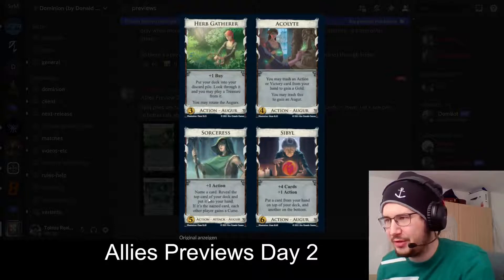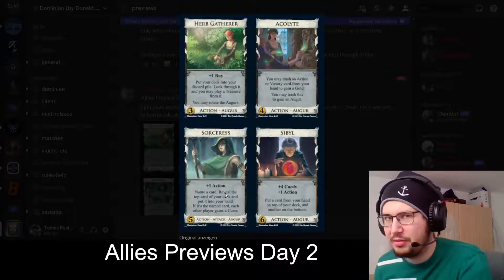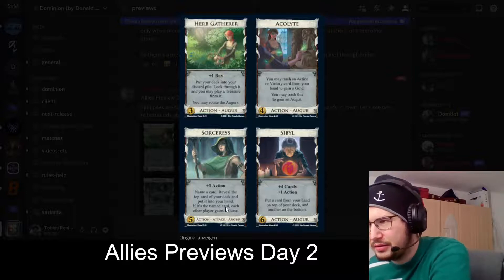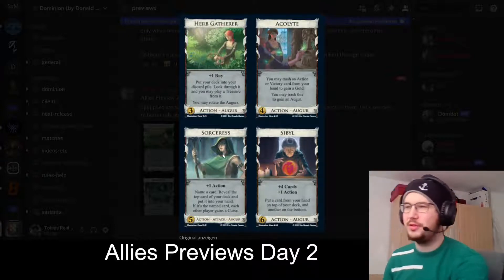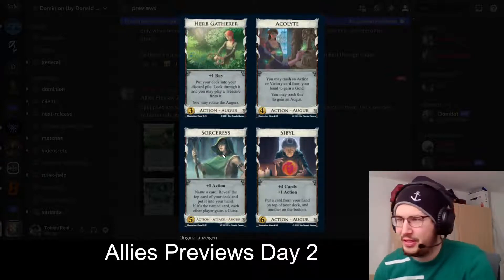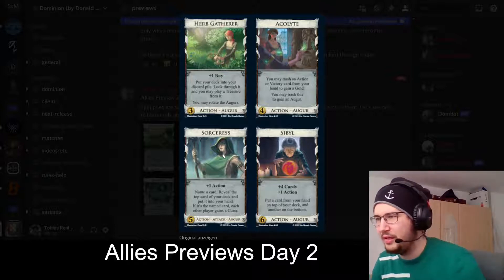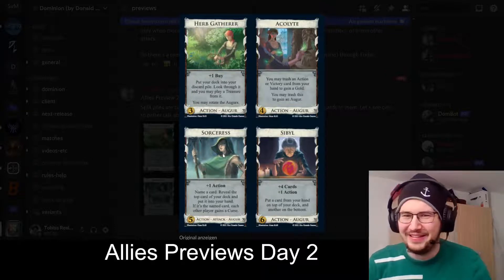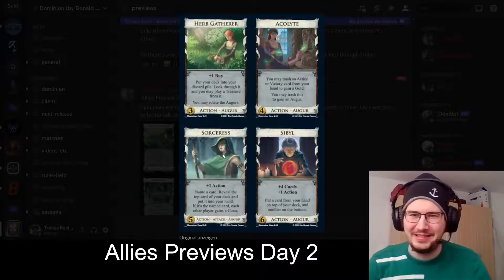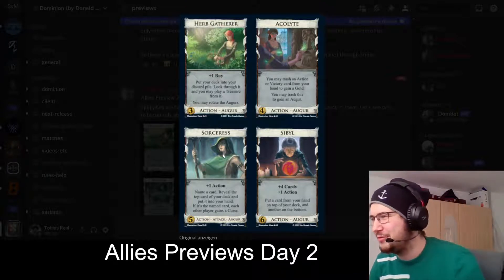Sorceress, five cost, plus one action: name a card, reveal the top card of your deck and put it into your hand. If it's the named card, each other player gains a curse. So you get plus one card, plus one action either way, and if you guessed the card correctly, it's an attack. That's kind of fun — maybe super random because you hit all the time or never hit — we will see.